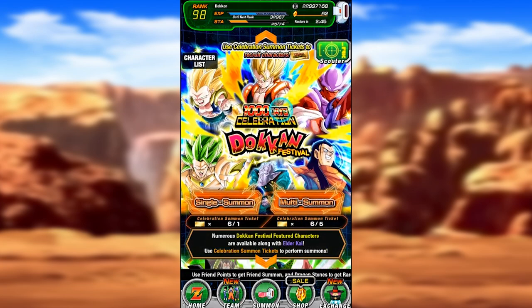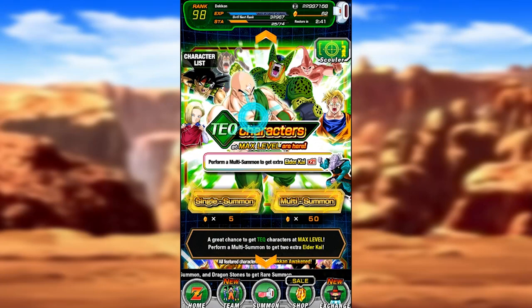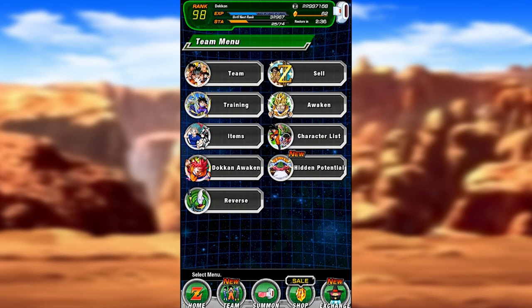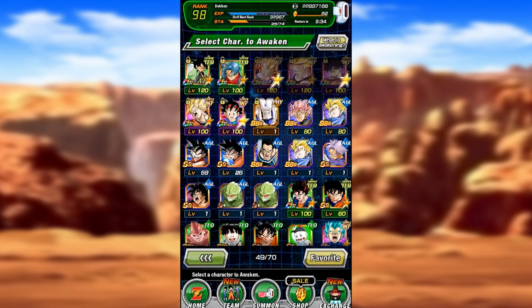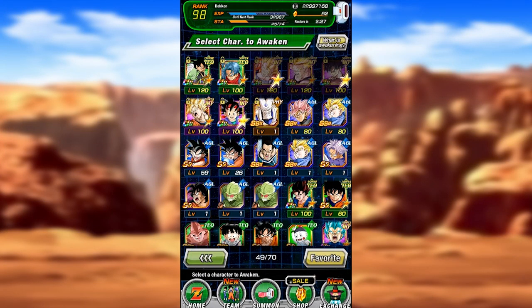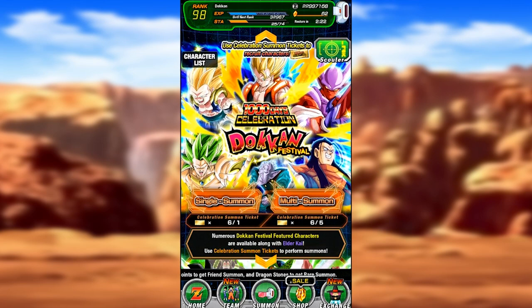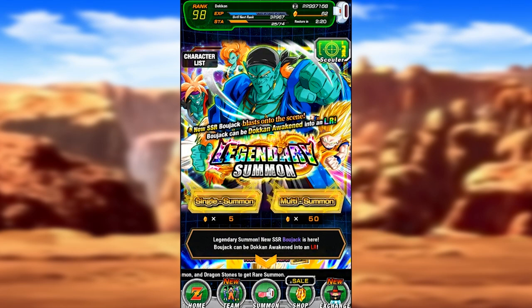You'll see here this is the main banner we're going to focus on today, the Bojack one. But I was going to do this one, but because I got very lucky I was able to pull an LR Goku Black here. I still don't have enough medals - if you follow me on Twitter, I've been complaining about what a grind that is. I think we're going to do like six single summons here and then two singles here and then jump into a multi.